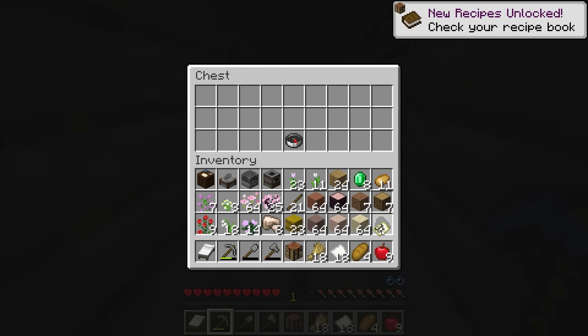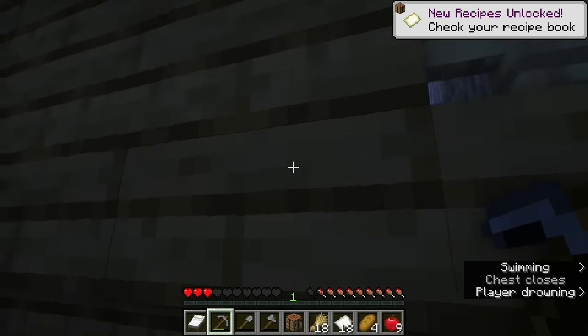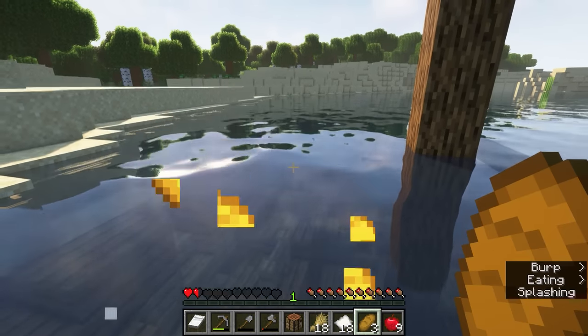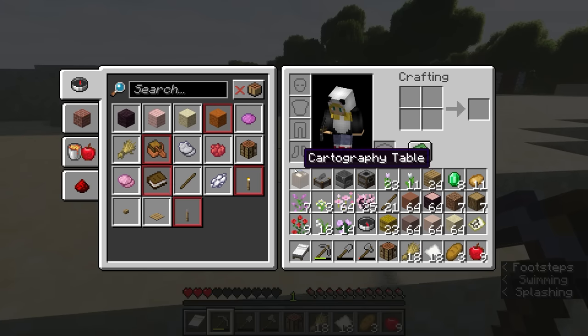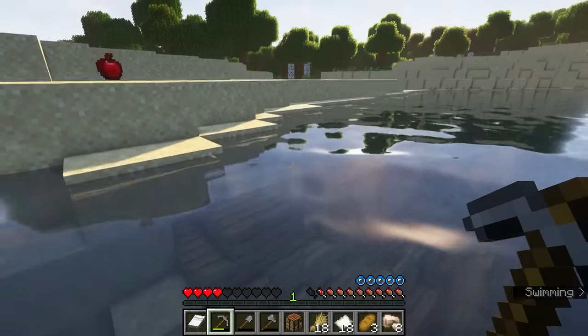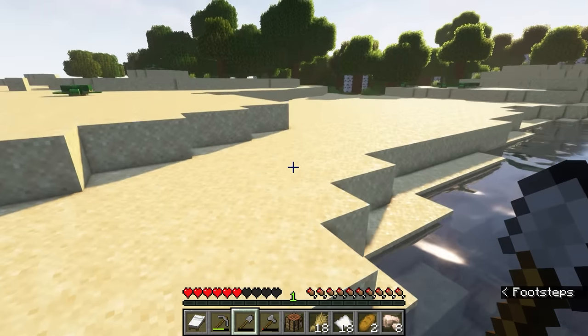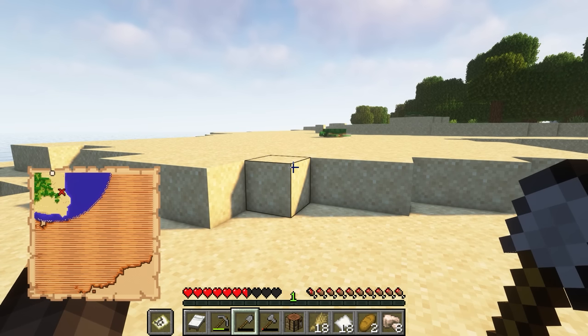Here we go — a treasure map! Let's replace that and a compass quickly. Okay, I made some poor decisions there, but that's okay. We've got lots of food here. We got a ton of paper and a buried treasure map. Are they usually nearby? That could be interesting — I'm just going to hang on to this and watch it as we're boating around.